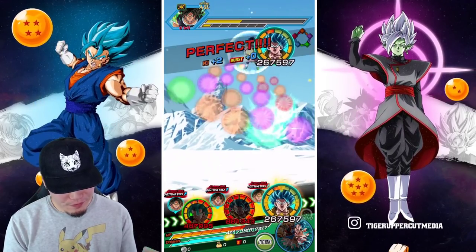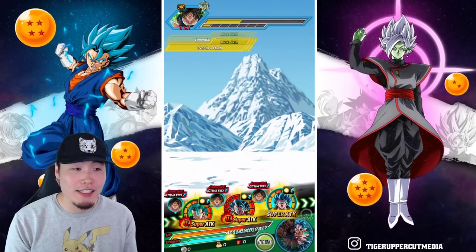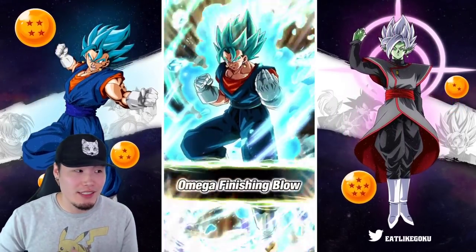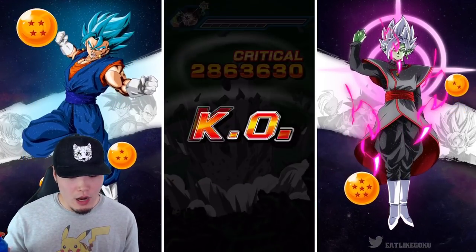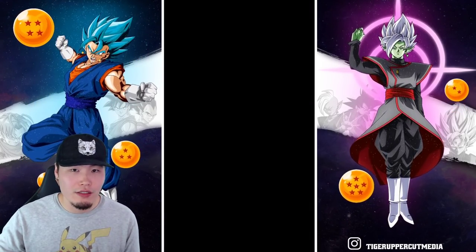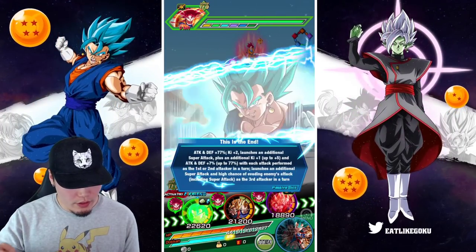We popped one of those active skills because I was scared that later on we wouldn't get a chance. So at least we got to see that one in this video, because sometimes during these runs I'll go the entire offense just never being in a situation where I can use the active skill. We still got the other one for the friend Vegito.